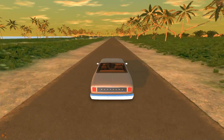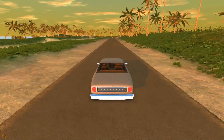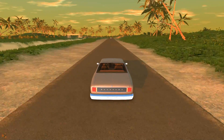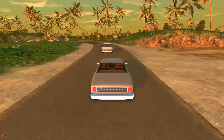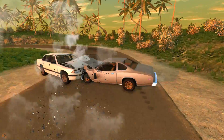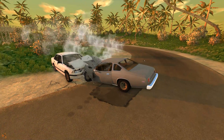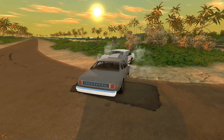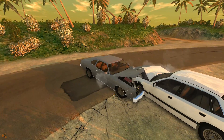I was wondering if in BeamNG Drive I could get a vehicle to flip from a head-on collision — or maybe not quite head-on, aiming for the side of the vehicle to get it to flip. The two cars I'm starting with are the Grand Marshal and the Moonhawk, probably your typical car chase vehicles. The Grand Marshal as a general civilian vehicle and the Moonhawk as a baddie's car.